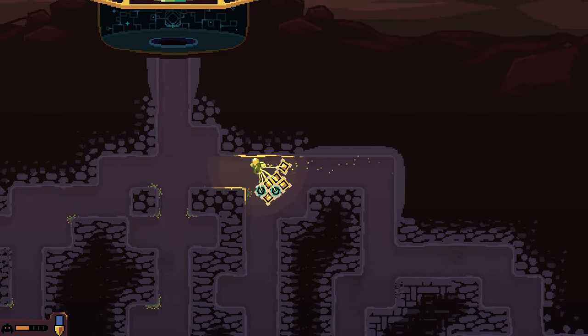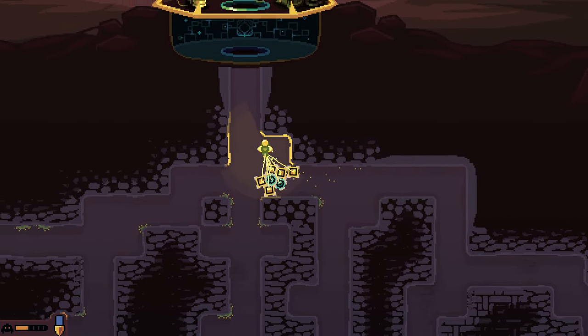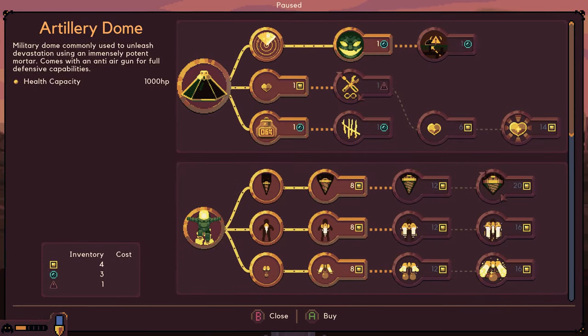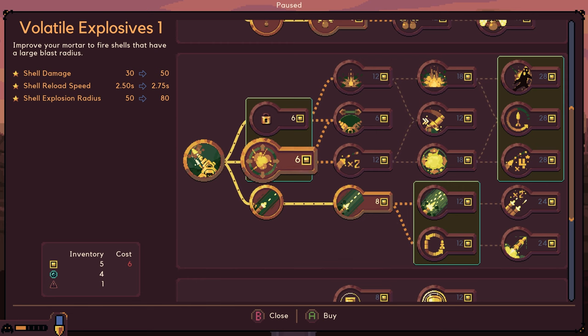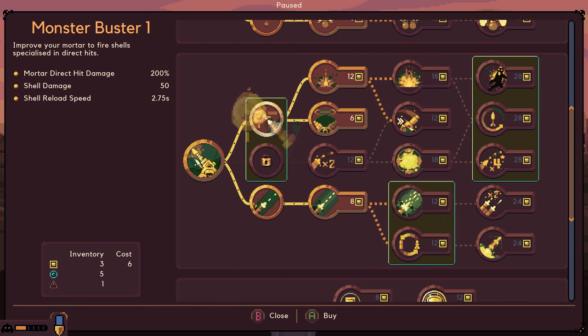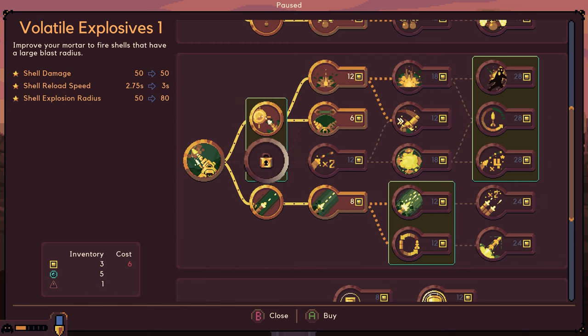We could do a big artillery upgrade - Monster Buster or Volatile Explosives. When I do another run of this, we'll pick the other path. So let's start at the top of the Monster Buster. We want direct hits. So this path is locked, I guess. Wide rotation or Monster Buster 2.